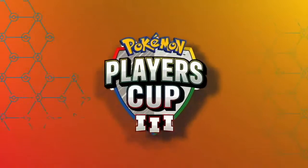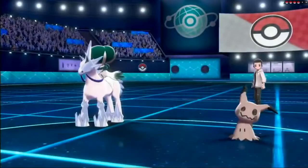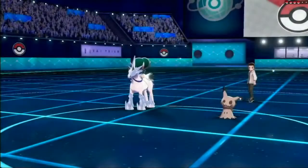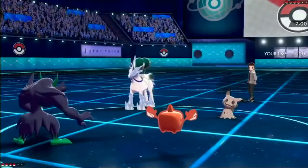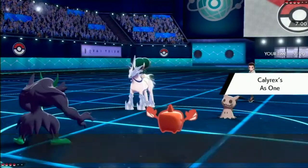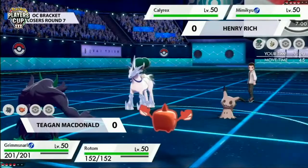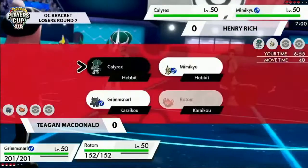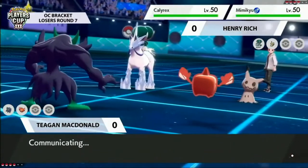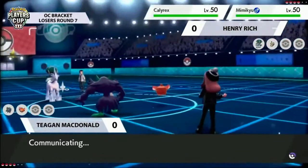Let's get into this match, the last one from the Oceanic bracket for today. Mimikyu and Calyrex coming out right away on Henry's side, and Tegan going with Rotom-Heat. The lead is next to that Grimmsnarl. Rotom-Heat is really in a dream position to begin with - this looks like dual screens Grimmsnarl. Willow Wisp is an ally switch on that Calyrex, not going to be the typical nasty plots you see, but I think that makes this even harder for Henry.